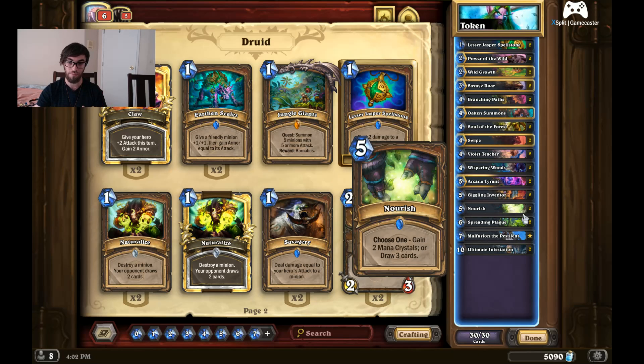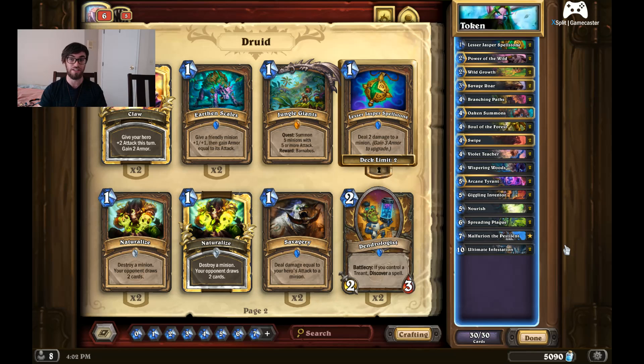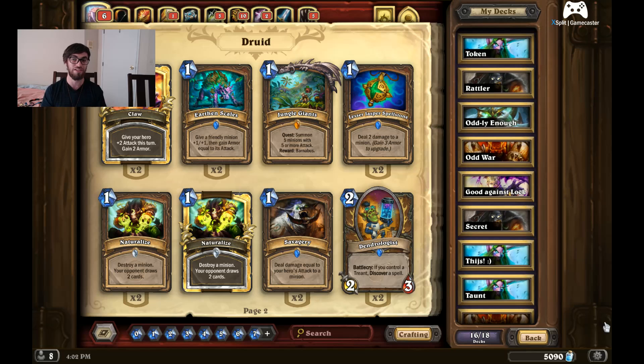With this deck, you're looking for Ramp and Card Draw early. Those are the three decks I consider your best options to climb the ladder at the start of next season. Best of luck in September on your Legend Climb, Rank 5 Climb, or even Rank 10. Good luck on making it to that next rank and that next threshold.